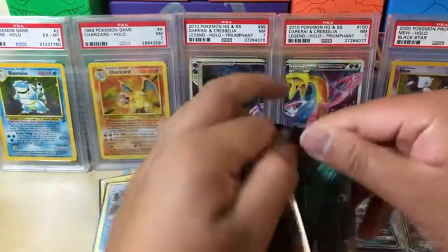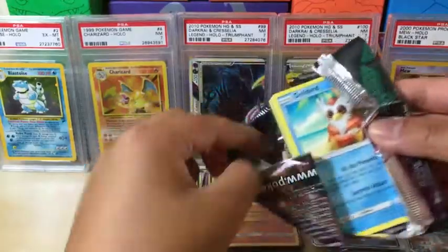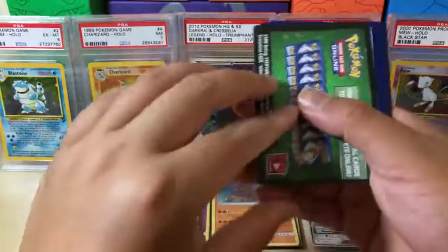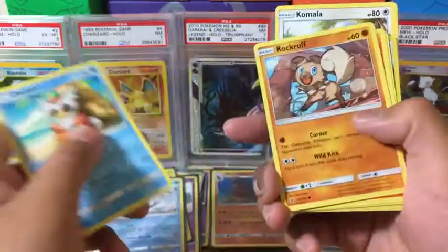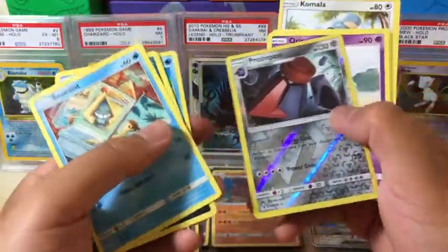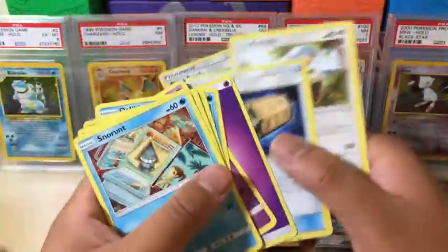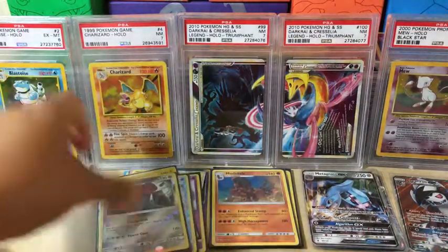Next one. Green code again — so we're just going to flash them. Delibird. Probopass is the reverse holo rare and Oricorio non-holo rare. Aqua Patch is nice, so we'll take that out. Let's sleeve up the Probopass.